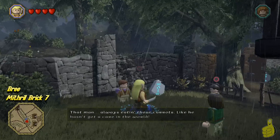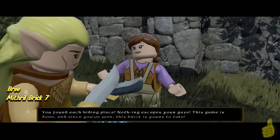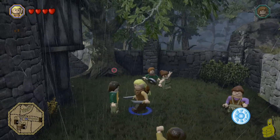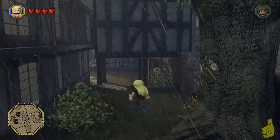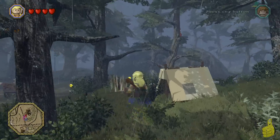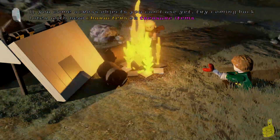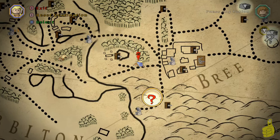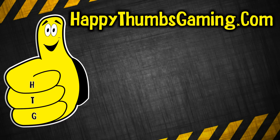That wraps up our video. Quick intro to the next video: we're going to grab a handful of Mithril bricks first through Weathertop, then head back and grab the last red brick from Bree. If you have the Mithril Beanstalk, feel free to go ahead and complete that last red brick quest — it's the Bilbo and the beanstalk one, number seven, the one we did not get. I made an error early that I couldn't go back and fix without redoing a lot. That's going to wrap up Lego the Hobbit Free Roam Bree Quests and Collectibles.